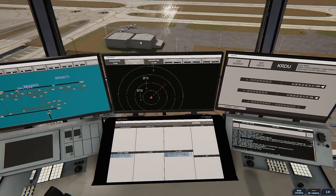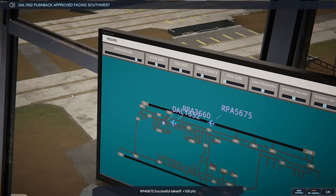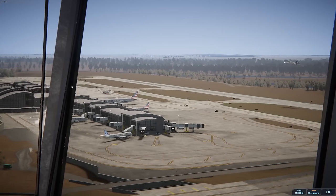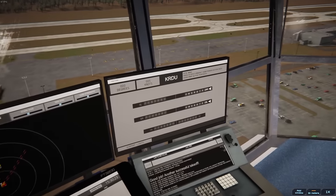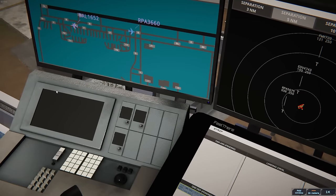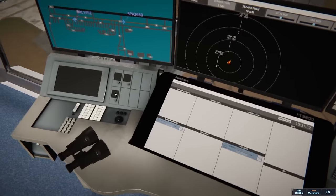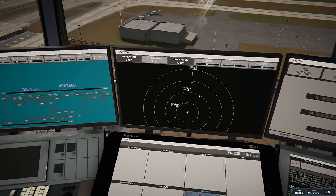Brickyard 3660 ready to taxi. Brickyard 3660, runway 23 Right via Foxtrot Tango 3 Bravo. See you later. After we get these two guys out of here, we're going to close up shop — that is the idea. Delta 1652, pushback approved, facing southwest. He shouldn't push back in time to hit this guy — I'm really banking on that. Delta 1652 ready to taxi. Delta 1652, runway 23 Right via Foxtrot Tango 2 Bravo. You can see the three aircraft we sent out on radar.